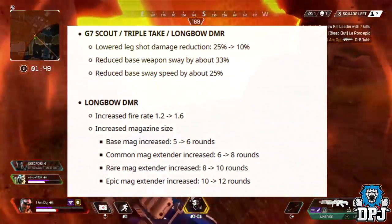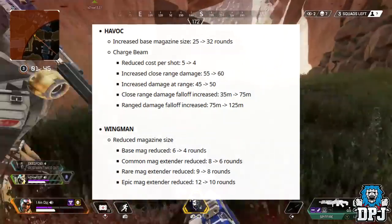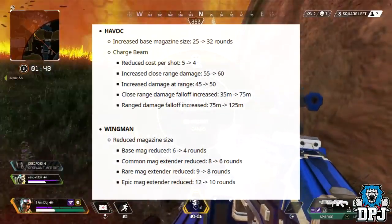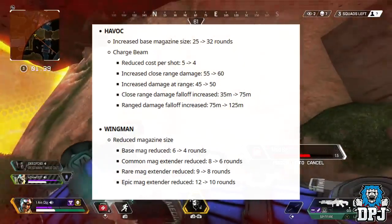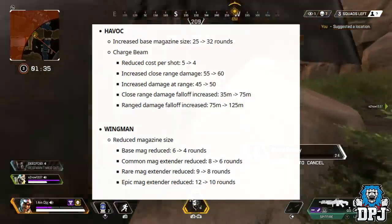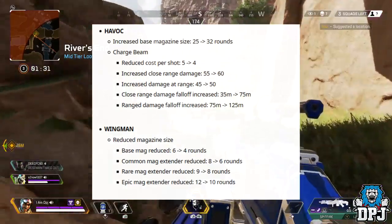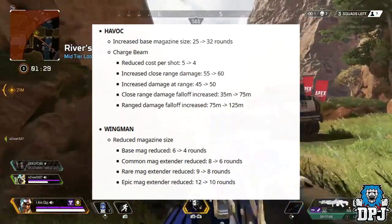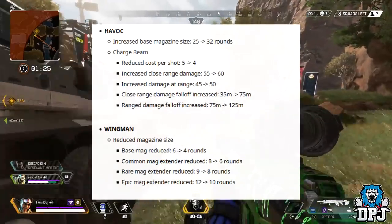Moving on to the Havoc: increased base magazine size from 25 to 32 rounds — that's something the Havoc definitely needs. The charge beam: reduced cost per shot from 5 to 4; increased close range damage from 55 to 60; increased damage at range from 45 to 50; close range damage falloff increased from 35 to 75 meters; range damage falloff increased from 75 to 125 meters. Wow.